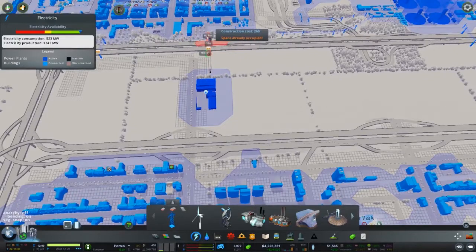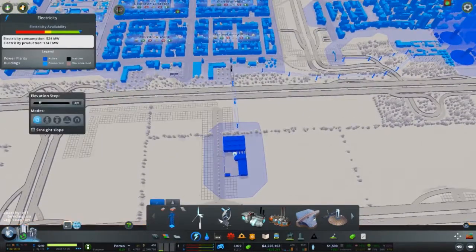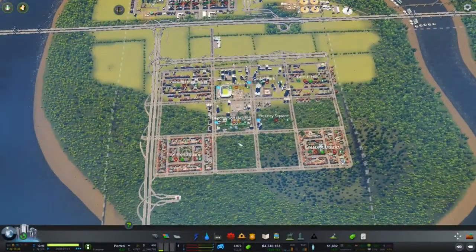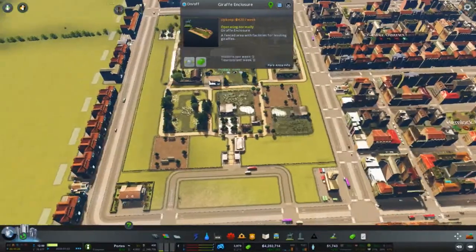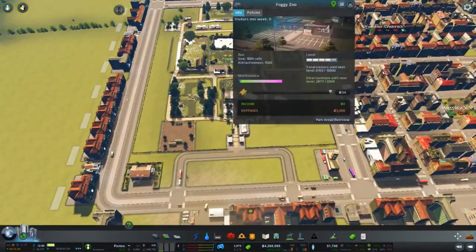I'm pretty good on power, so let's get this area powered up and get some water going. Yeah, and I redid the zoo — added a lot of cool stuff for people to come see. Still not a lot of people coming though. Maybe the price is a little too high — let's come down to $15 and see if we can get more people in.